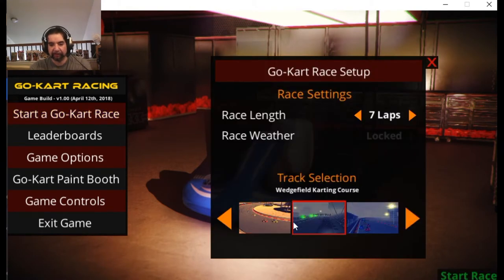There are three tracks. Let's do track number one here. Set it down to four laps. It looks like you can unlock weather somehow, but I'm not sure how — maybe just get first place in each track.